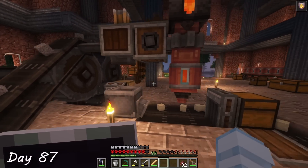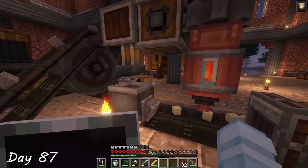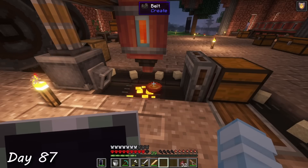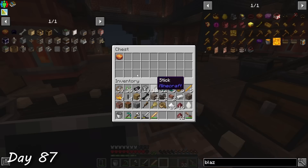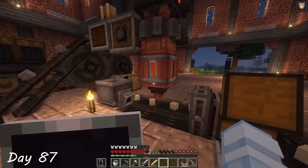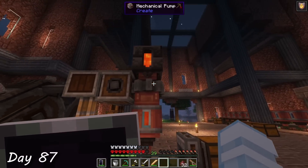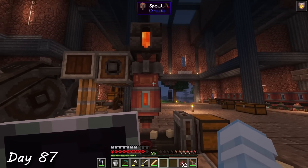On day 87, I created a small factory for the blaze cake production. It started with a mechanical press to combine all of the raw ingredients into the cake base, and finished with a spout to squirt the lava icing on top. Blaze cakes! I did a few rough calculations based on the health of the dragon and the damage of the cakes, and decided that I would need at least a stack of cakes to be safe.